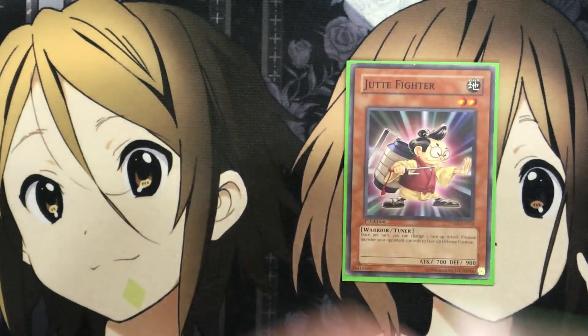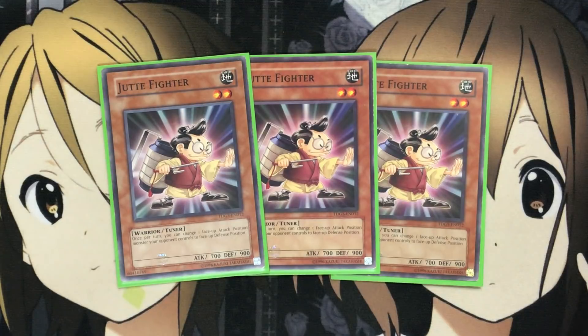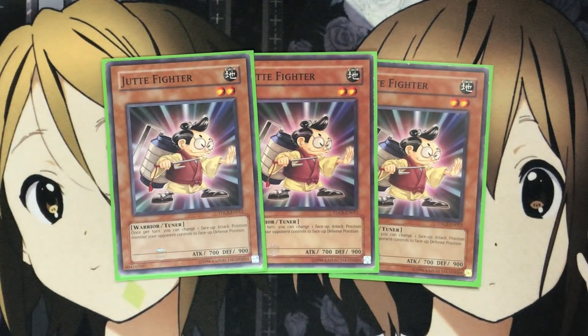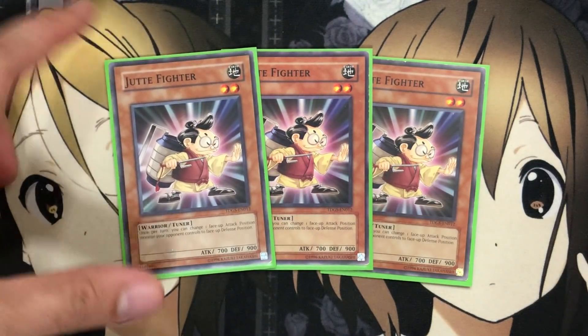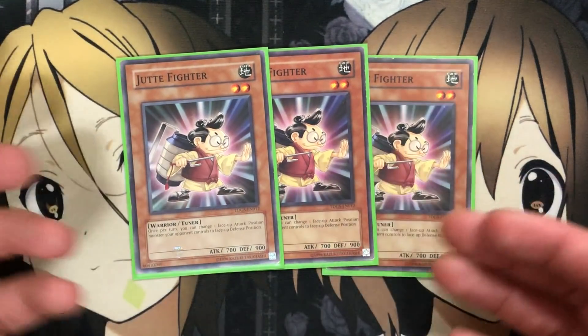In the spirit of the Goyo Guardian deck, we start off with three Jute Fighter. This is a true fun deck — the whole point is to Synchro Summon out a bunch of different Goyo Monsters and make full potential of everything you run. Jute Fighter was one of the main tuners Trudge used in the anime, and it is an Earth Tuner, which matters because Goyo Guardian now requires an Earth Tuner. Its effect is: once per turn, you can change one face-up attack position monster your opponent controls to face-up defense, which works well going into Synchro Summoning.